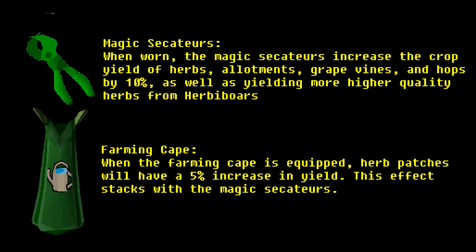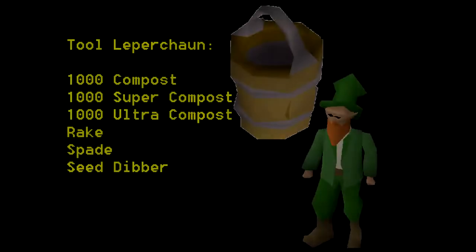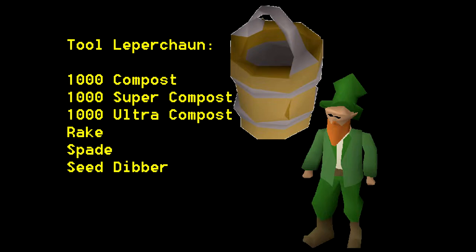Magic Secateurs give a 10% yield bonus, while the Farming Cape gives a 5% yield bonus. They're stackable to make 15%. Always make sure to keep your tool leprechaun stocked with the best compost available to your account.